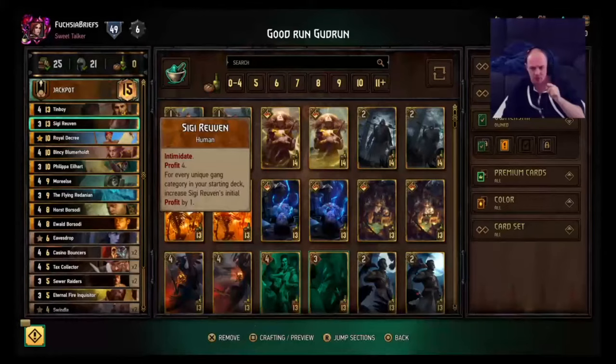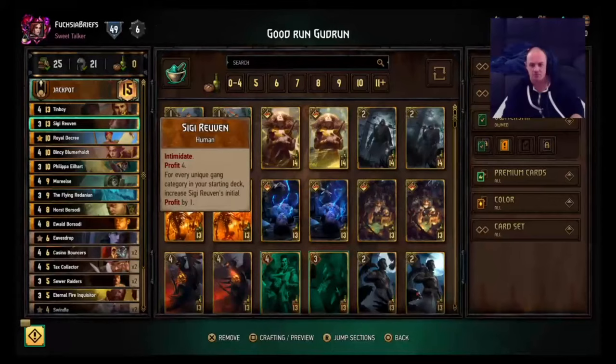That versatility can really come in handy. We've got Siggy Reuven here with Intimidate. He will have a Profit of nine, so he'll give you maximum coins straight up. It's just really good — really good card.